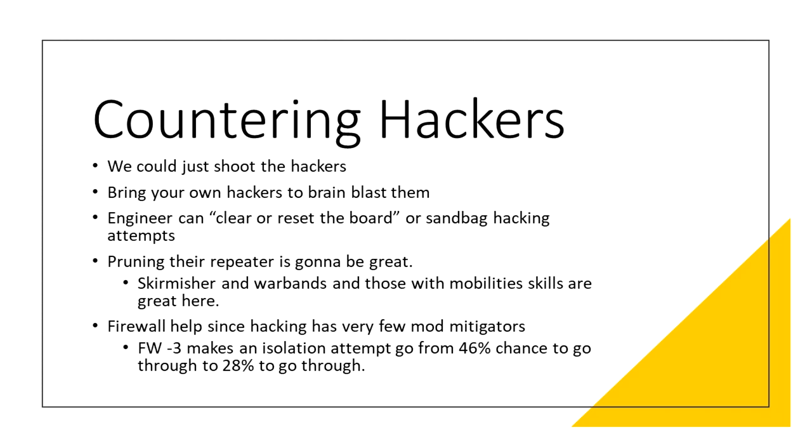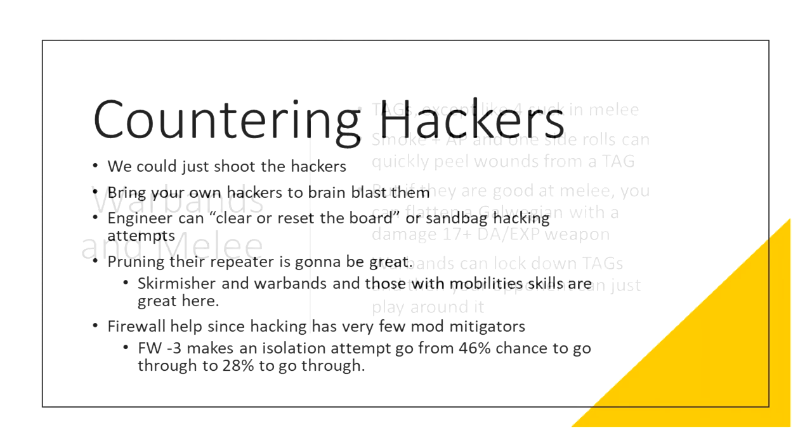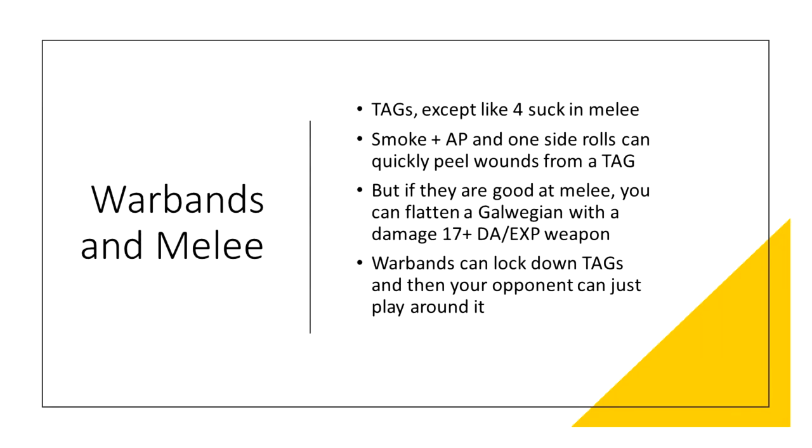Hackers represent one of the biggest threats to your TAG but they're a threat that can be mitigated. Warbands and melee are some of the best ways to kill or tie up a TAG, as all but a few are really bad in melee. Warbands tend to have at least AP CCWs and smoke, and as such can approach most TAGs uncontested and slowly peel wounds or just stop them from moving. If you can get a Galwegian or equivalent into melee and leave it there, the TAG can't see outside of melee, so you can just leave it alone and do other things — with all those points sitting there uselessly mocking your opponent.